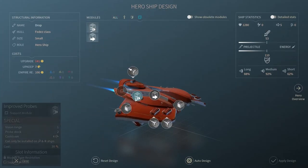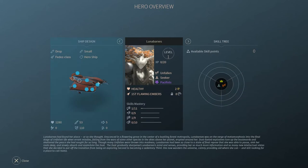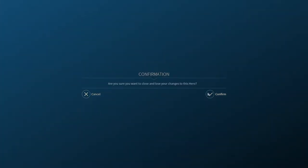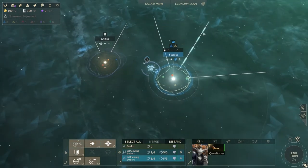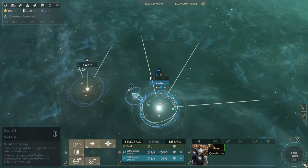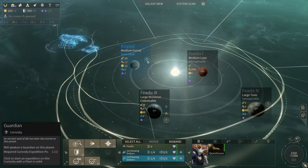What if we take something off? I want to put the probes on but they're expensive. If we take off the guns... actually I think we're just not going to send this guy on his own — we'll join him up with the existing fleet for now. Then we'll bring him back when we have more money and upgrade his ship. Let's start an expedition — Koyasil has a guardian curiosity! An ancient seed of life has been discovered on this planet.